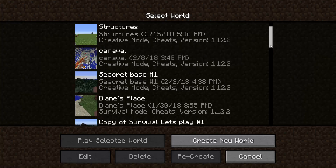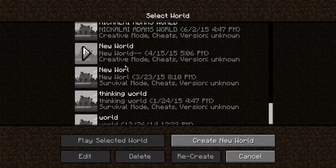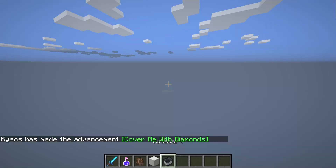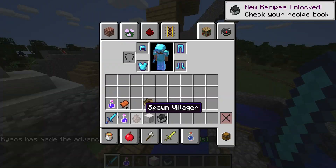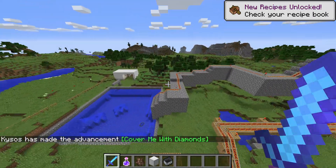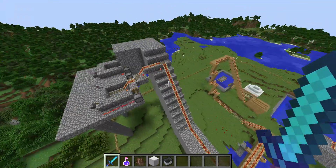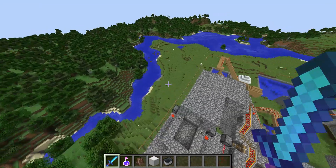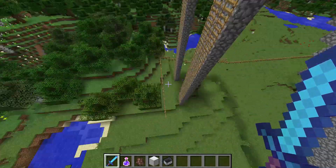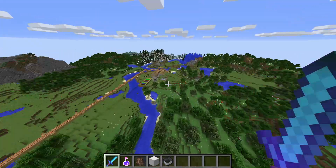Let's go into the creative mode world and see if I might recognize some stuff. What is this world - train world! The train one. Oh, this is such a throwback.